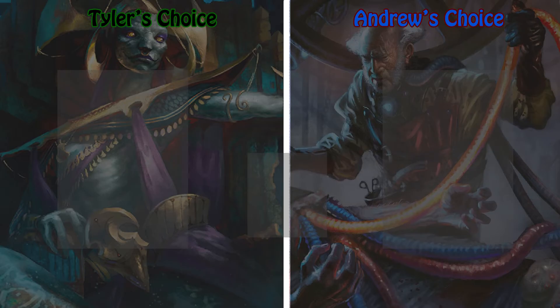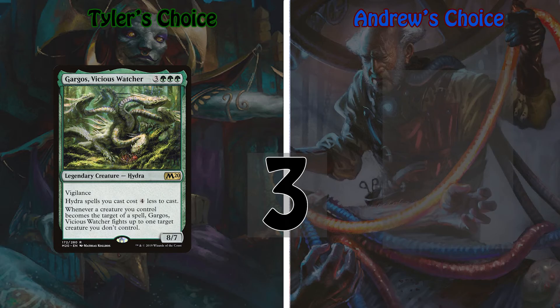Keeping a not-so-silent vigil over my number three slot is Gargos, Vicious Watcher. He's an 8/7 hydra with vigilance that costs three green green green, and has: hydra spells you cast cost four less to cast, and whenever a creature you control becomes the target of a spell, Gargos fights up to one target creature you don't control. Coming back to my love of tribal builds, Gargos heads one of my favorites — the hydras. His ability to make them four cheaper is insane, as many hydras have X in their casting cost, letting you pump them up as beefy as possible. His second ability is nothing to scoff at either: notice the wording doesn't say the spell targeting your creatures has to be controlled by an opponent. If you target your own stuff — say with a pump spell or something that gives indestructible — Gargos goes into full offensive mode and starts fighting anyone within his radius.